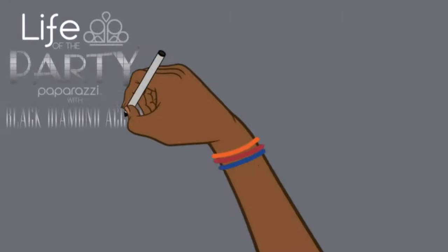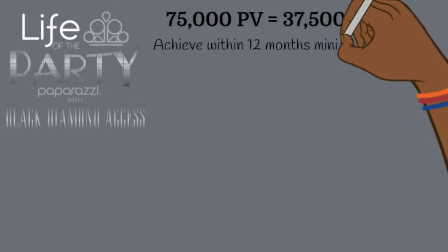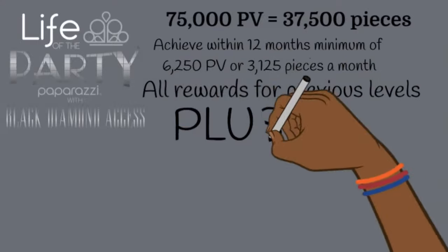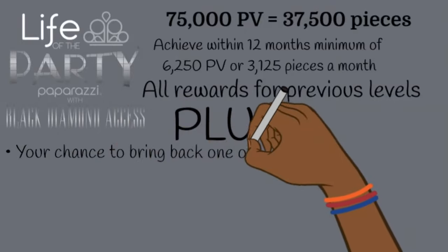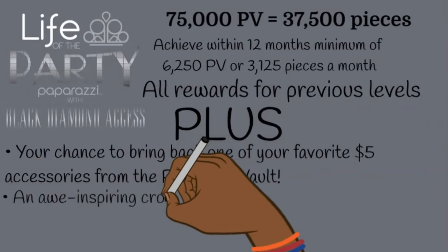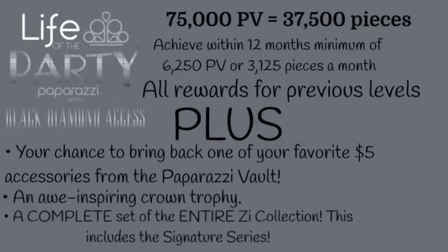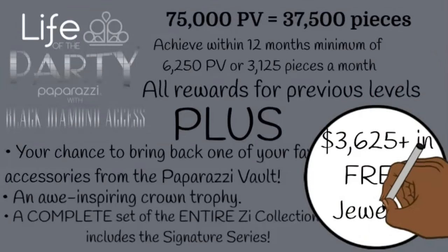Life of the Party Black Diamond requires 75,000 PV — 6,250 PV minimum per month to achieve within the 12-month fiscal year. At this level you receive all rewards from the previous levels, plus your chance to bring back one of your favorite $5 accessories from the Paparazzi vault, an awe-inspiring crown trophy, and a complete set of the entire Z Collection including the Signature Series — bringing your total in free jewelry to $3,625+.